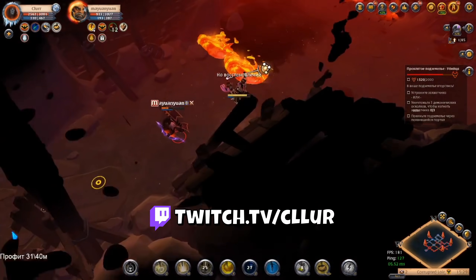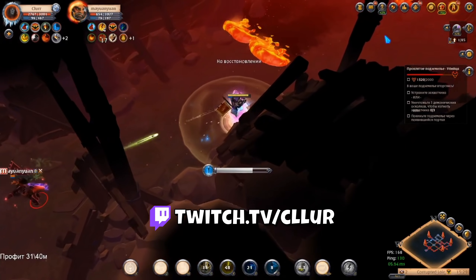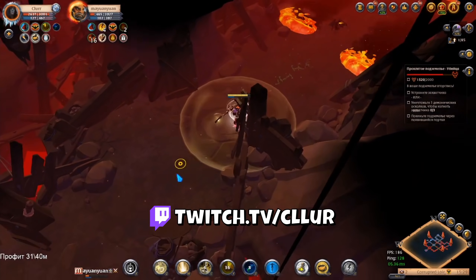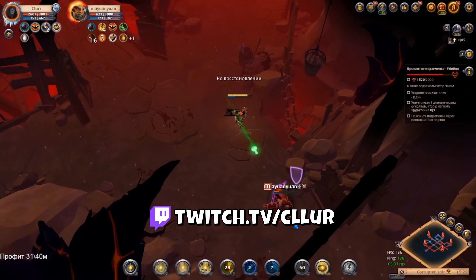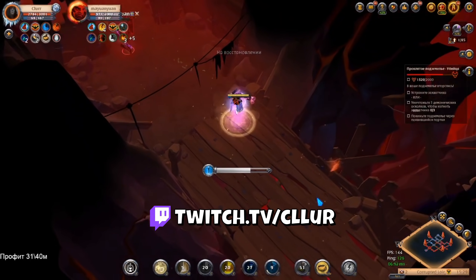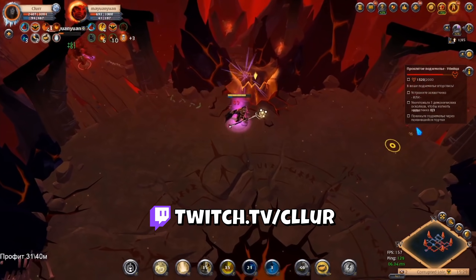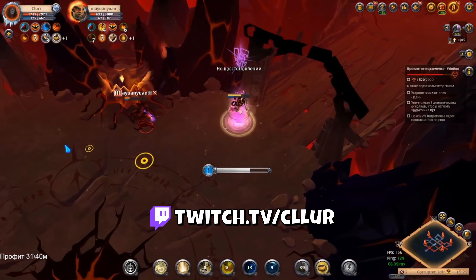The only downside to this build really is the terrible clear in PvE and the price. It is a very expensive build. But other than that there really aren't any downsides to it, which is why it's the number one ranked build in today's video. So in conclusion we're looking at a healer build at number one, three lockdown builds and the ever viable cross build. And this honestly sounds very typical for the Corrupted Dungeons. Although there are a few other weapons that would be honourable mentions such as the one handed spear, broadsword and blood letter, unfortunately they can't compete with the healing and lockdown mechanics.